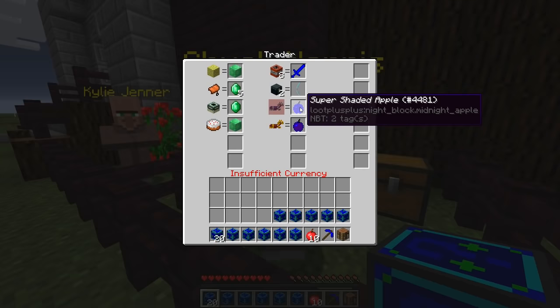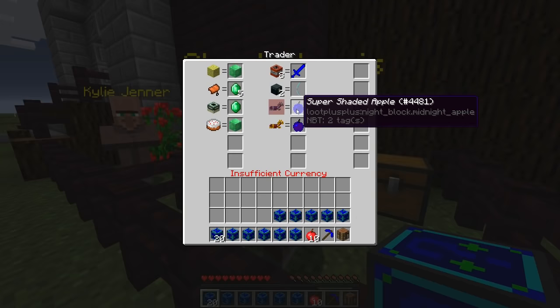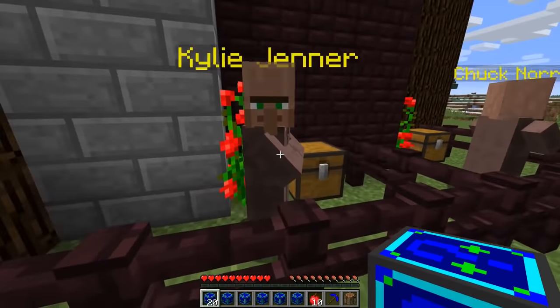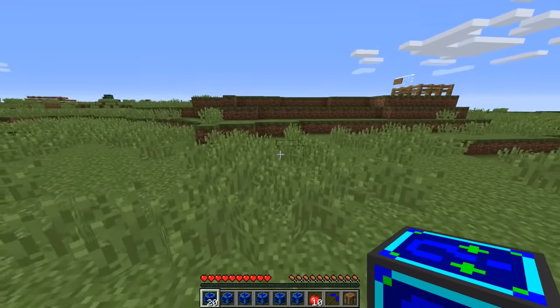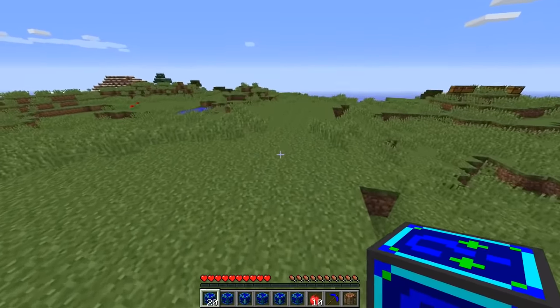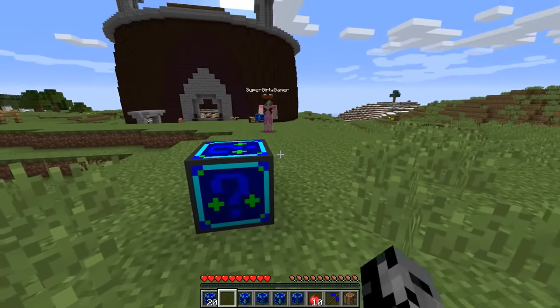For 200 chest we get the Shooting Star — beautiful bow. For diamond horse armor we get the Super Shaded Apple, and for golden horse armor we get a normal Blue Shaded Apple. These shaded apples are fine apples — better than golden apples. Miss Kylie has super lucky blocks, an enchantment table, and an enchanted golden apple. Let's do this!